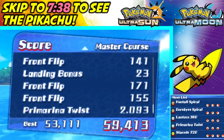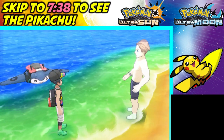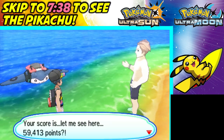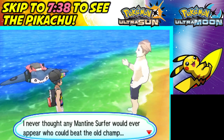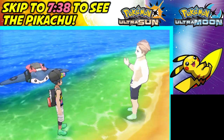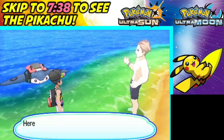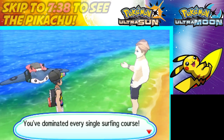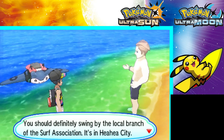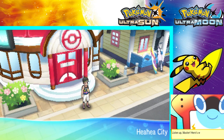I did it! Nice! It only took two tries. We've got a new champion for Poni Beach surf. You get a Comet Shard, which you can sell for a good amount of money, and ten Beach Points. You should definitely swing by the local branch of the Surf Association in Heahea City, so let's head there now.